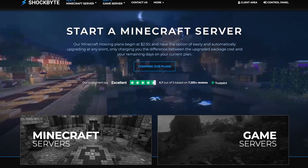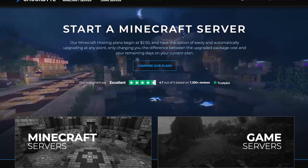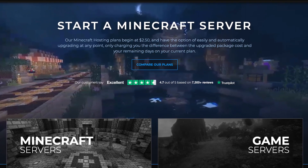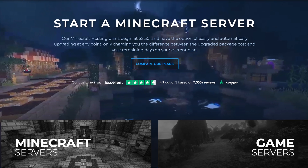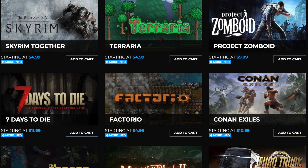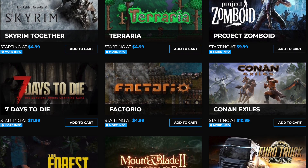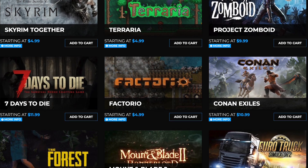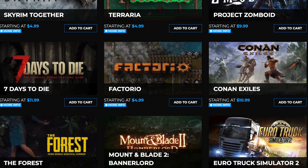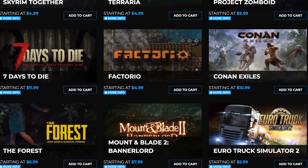The first one on the list is Shockbyte, and Shockbyte is one of the most popular hosting providers on the market today with a wide range of features and affordable pricing. It offers a solid selection of over 20 game servers to choose from. And if you're planning to run resource-intensive open world games like Minecraft, Rust, or Valheim on your own server, you're going to need a server host with low latency and good performance, and Shockbyte is very good for delivering on that.